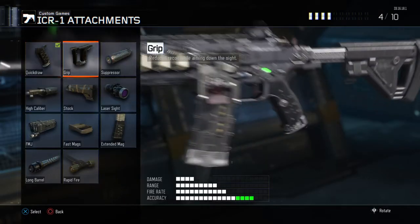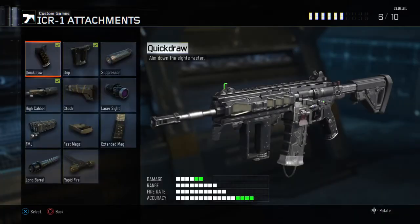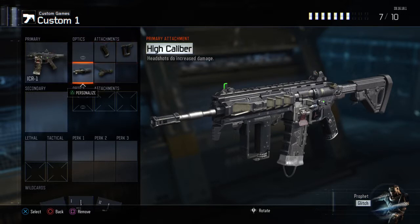These are extremely good. Quick Draw enables you to aim down sights faster, so you have a chance at close range to latch onto your enemies a lot faster. Grip lowers the recoil — now this weapon has insane stability anyway, but grip really makes it a laser beam, so I really do suggest you put this on just to experience what a laser beam of a weapon it is.